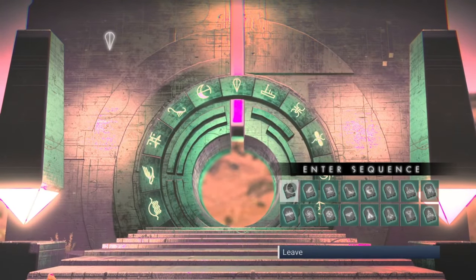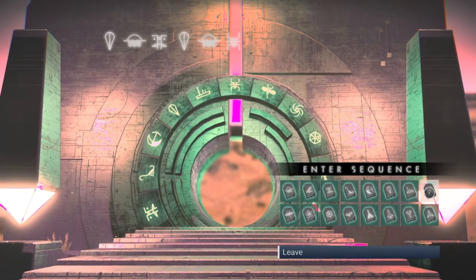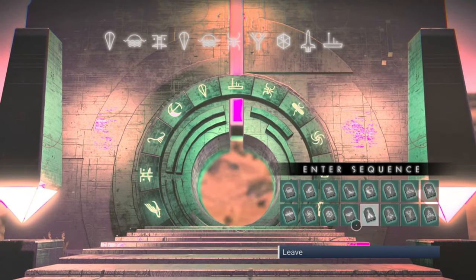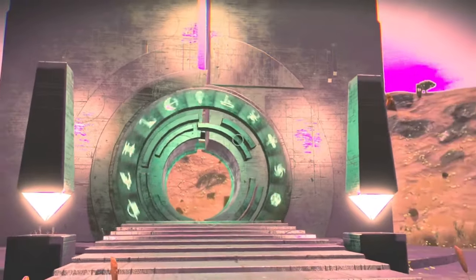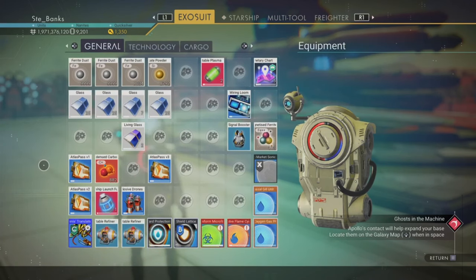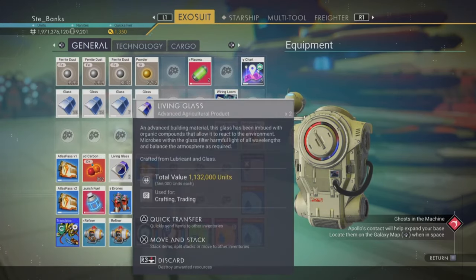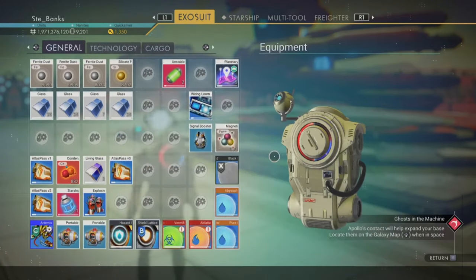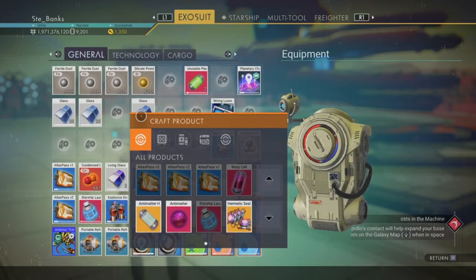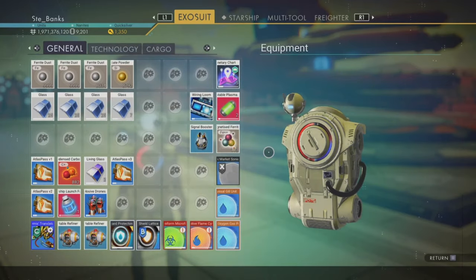If you don't have a location for your base and you want a paradise planet, the coordinates I'm putting on screen now are for the paradise planet where I'm recording these videos on. You're also going to need a good supply of resources. I usually have at least a full stack of most of these. Resources you want to stock up on are ferrite dust — which also creates metal plating — chromatic metal, magnetised ferrite, condensed carbon, gold, and maybe some silicon powder so you can make glass for windows.